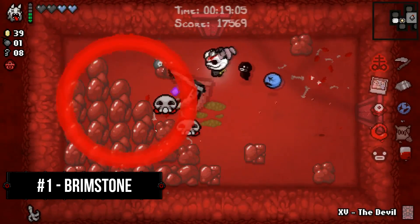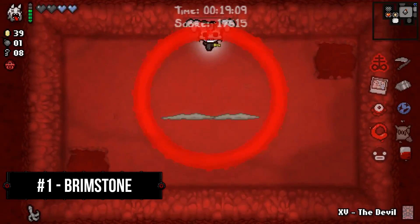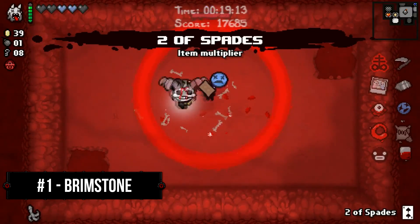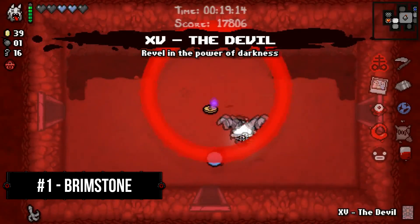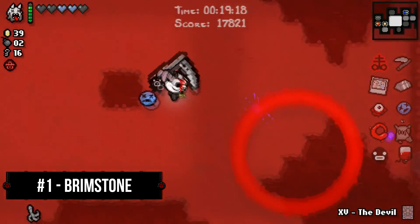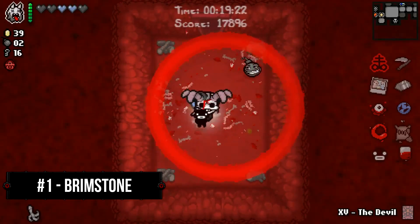In almost every situation, Brimstone is a must-have for any run, especially when you take the sheer amount of synergies it shares with other items. None of my fans will be surprised to see that my overall favorite number one item in the entire Isaac franchise is also my number one favorite hard carry item in the game. In my personal opinion, there's no better item to carry your run than Brimstone.